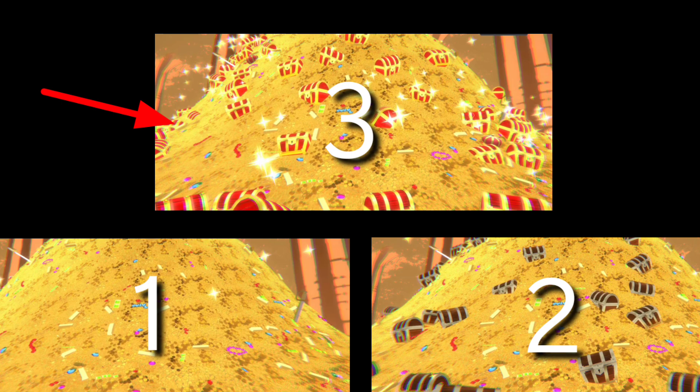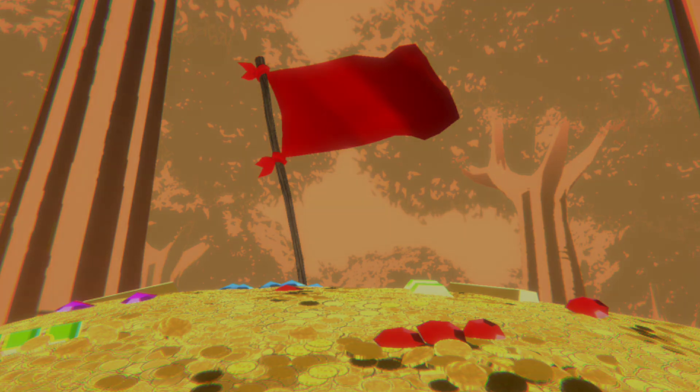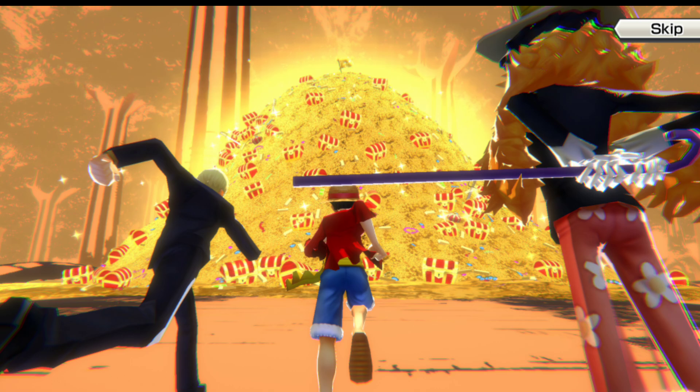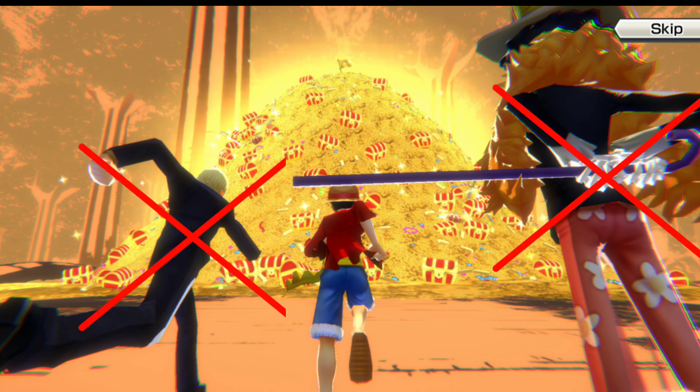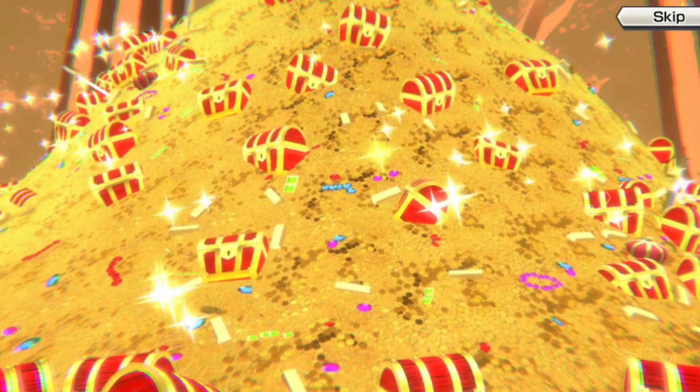And that's it, that's all that matters. It doesn't matter which color the flag has, it doesn't matter which straw-hat pirate walks next to Luffy — you only have to watch out for the chests in the gold treasure.